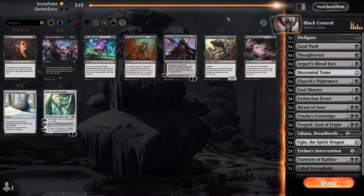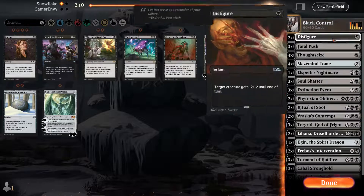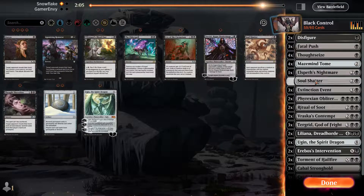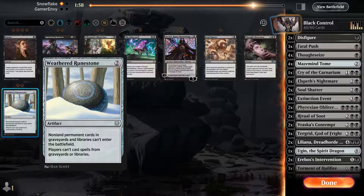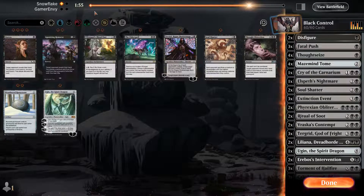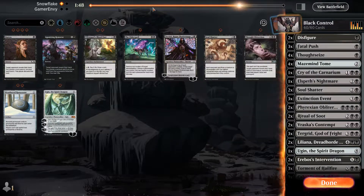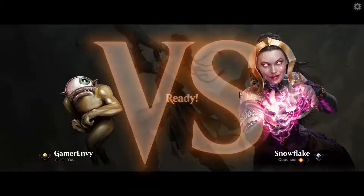Burn is fun. We need to get rid of the Bloodfast — Obliterator needs to go in. Cry of the Carnarium — so we're going to take out a Soul Shatter for a Cry of the Carnarium. Non-creature, non-land... I feel like this is pretty good the way it is. Soul Shatter is not as useful here, so let's go with this. Done. Knowing what our opponent is playing, we're going to have to play a little bit more carefully — red aggro.